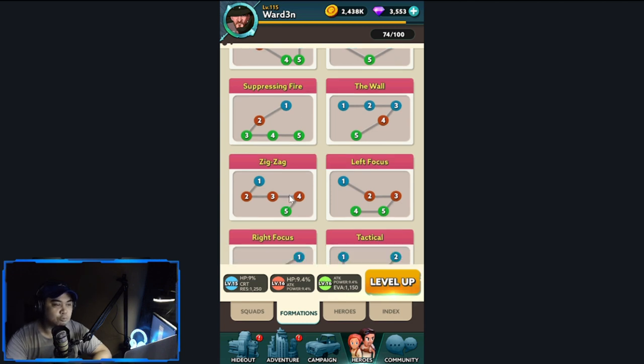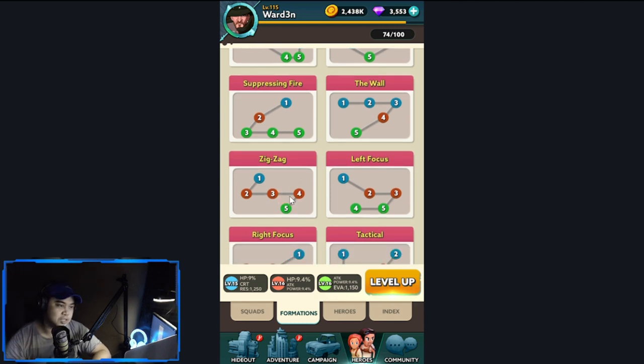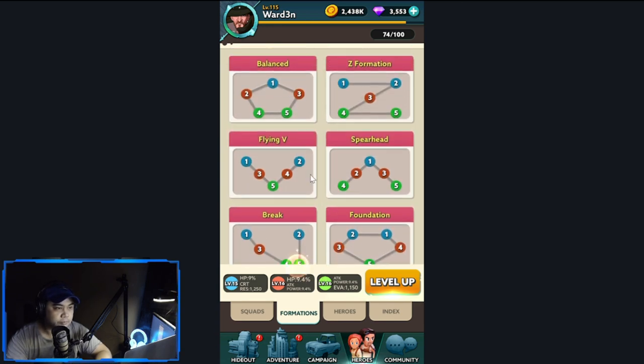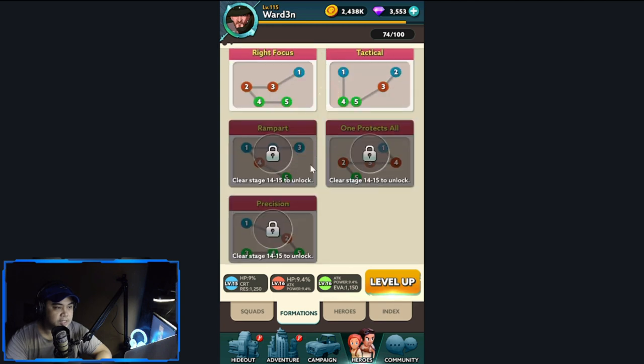Next is Zigzag, which is one of the formations I really like because there are three heroes in the middle, which benefits from HP and attack power bonuses. This formation takes advantage of your HP and attack power. Moving forward, I think this is what you guys should build around in terms of formation.